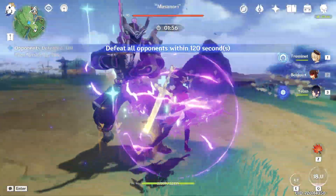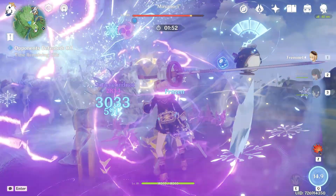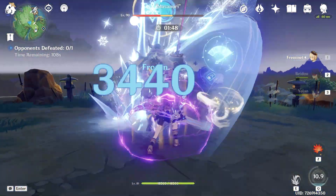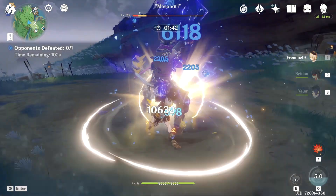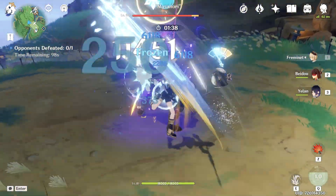Starting with Beidou's skill, Beidou's burst, Yelan's skill, Yelan's burst, Mika's skill, Mika's burst, normal attacks — still 26k. First skill — 27k. Second skill. Third skill — 35k! And again 35k.